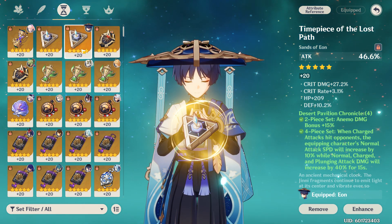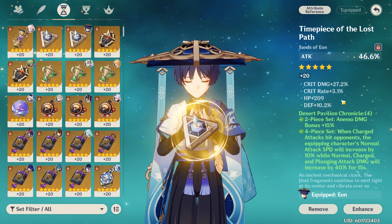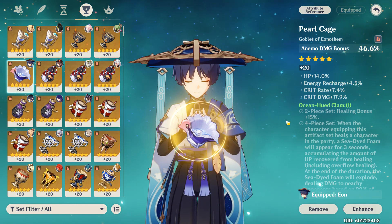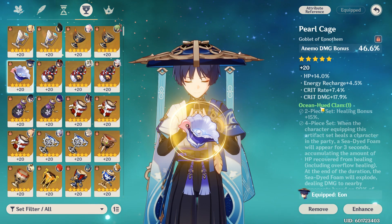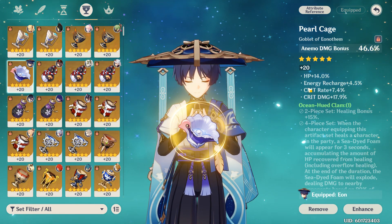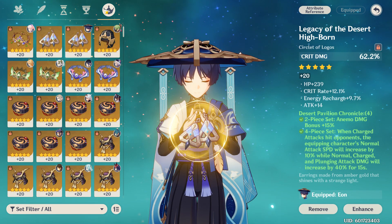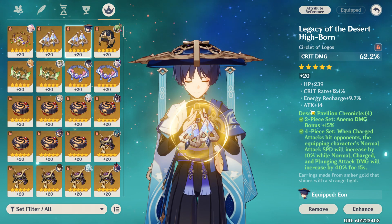He does not benefit from HP, defense, or energy — none of that. Just straight attack. My goblet: I can't complain too much since goblets are hard to roll well on, but here we are — 17.9 crit damage, 7.4 crit rate, energy recharge. My helmet is crit damage main stat, 12.1 crit rate, energy recharge 9.7, and attack.